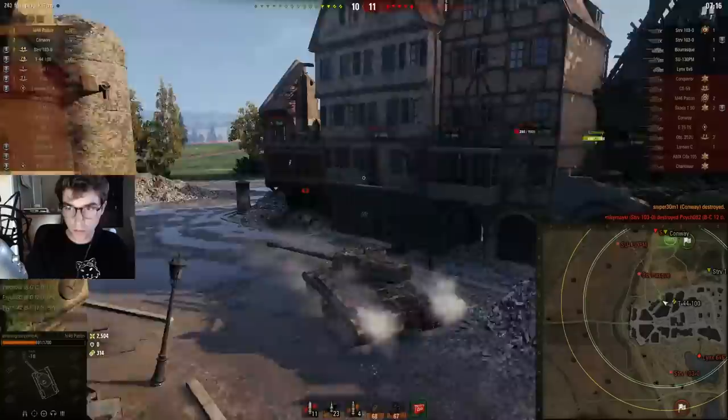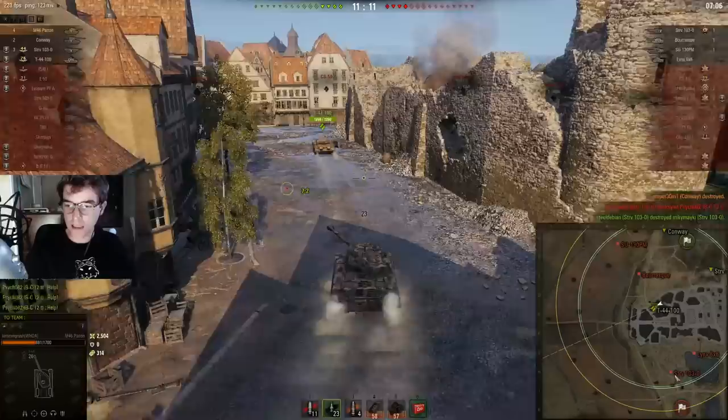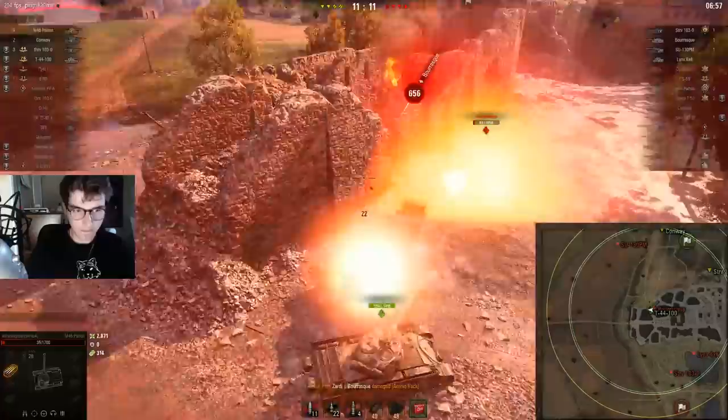I think that Barask might try to yolo me and get the kill — the Barask could probably clip me out. The STRV's a one-shot, the SU's got a lot of HP. So with that STRV dead and I've got a full-HP medium with me, I'm going to continue to try this flank. The reality is this guy's not here anymore — there's no way in hell... oh, see? Where is he? I am so freaking lucky.